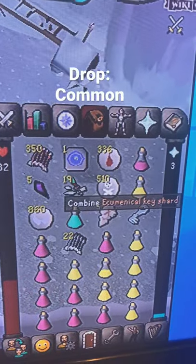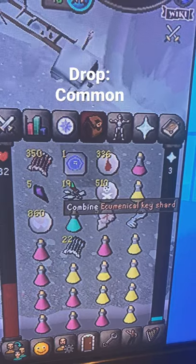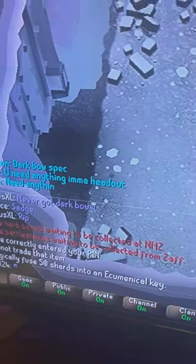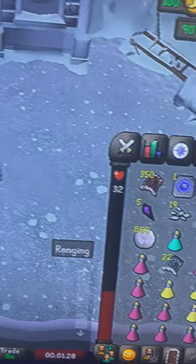One of the awesome drops that we are currently getting are the Ecumenical Key Shards. Pretty much what you do is combine them to make an Ecumenical Key, and you only have to utilize 50 shards, so that means you bypass having to get the 40kc.